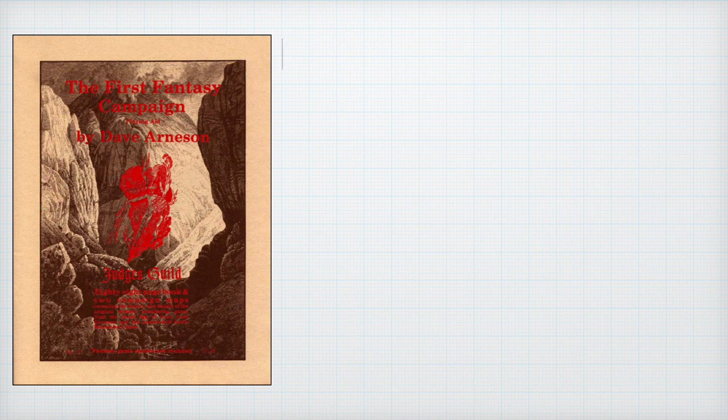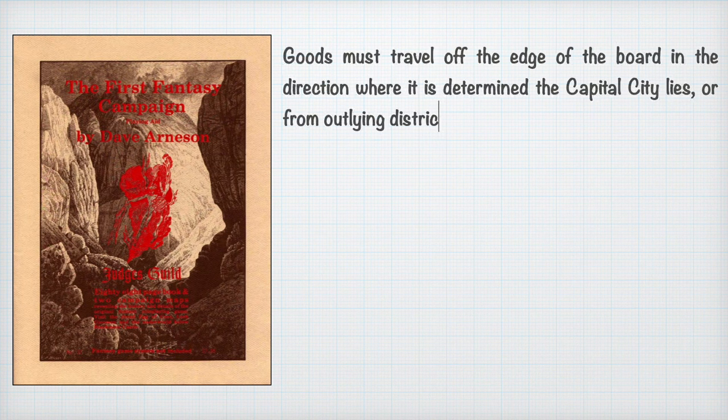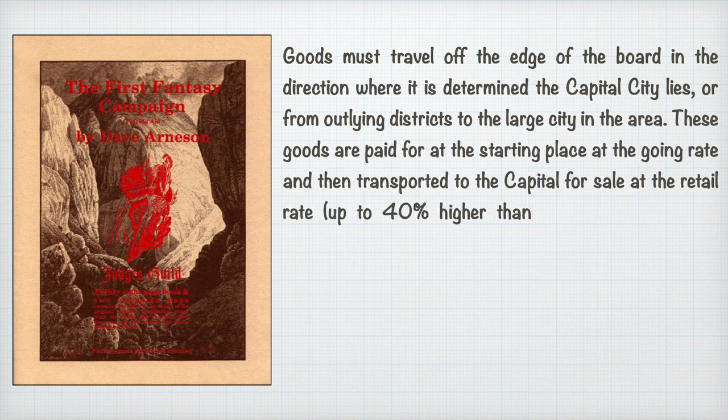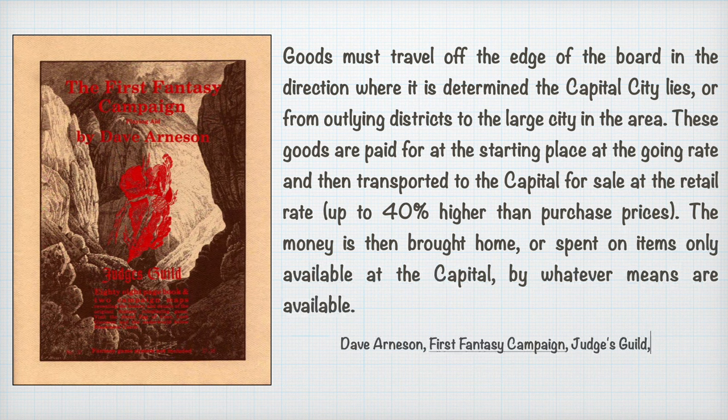Let's see what else he has to say. Goods must travel off the edge of the board in the direction where the capital city lies, or from outlying districts to the large city in the area. These goods are paid for at the starting price — the going rate — and then transported to the capital at the retail rate, up to 40% higher than purchase prices. The money is then brought home or spent on items only available in the capital. Now this I like — this makes sense. You can make up to a 40% profit.